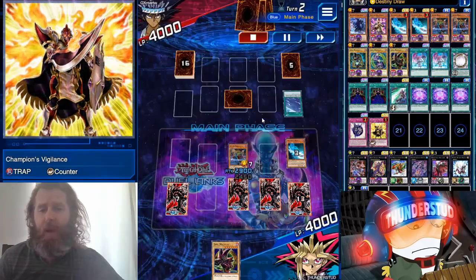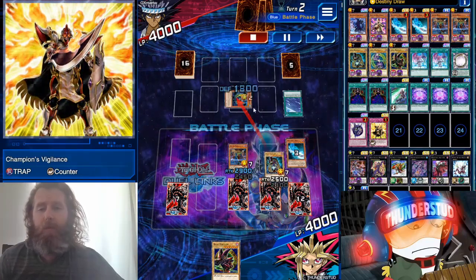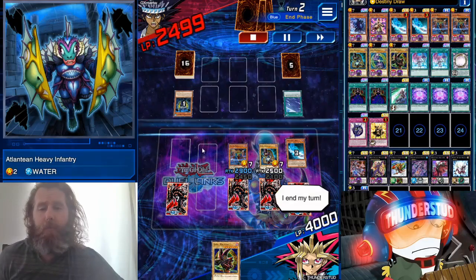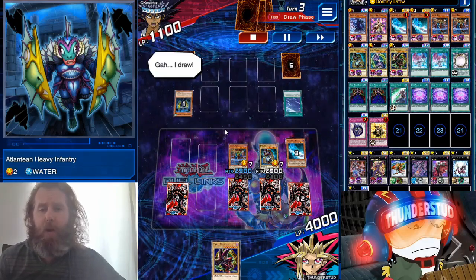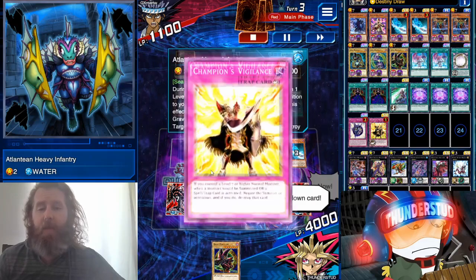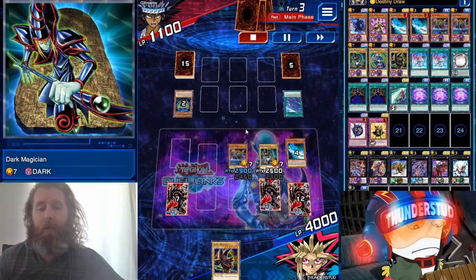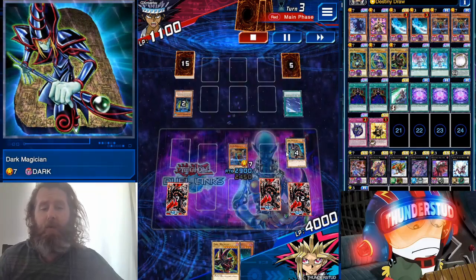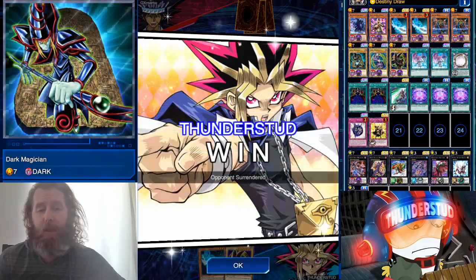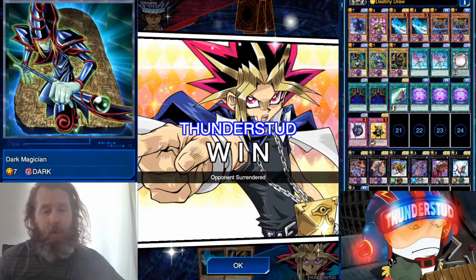Now we have Champion's Vigilance and Navigation — both will be live. Navigation won't be live until we have fewer monsters on the field, but Champion's Vigilance will be live and we'll be really close to finishing our opponent. He's on water XYZ. Champion's Vigilance can even stop a monster summon and costs you nothing as long as you have a Dark Magician. We use Magician's Rod to add to hand so Navigation would be live.